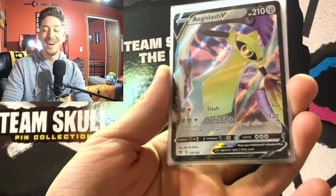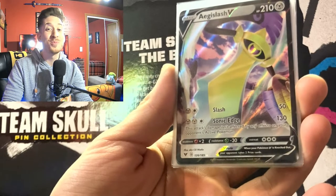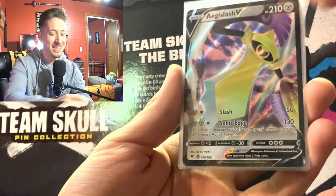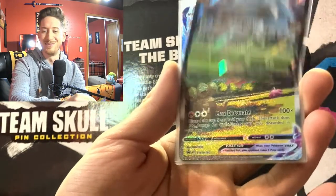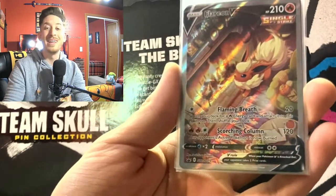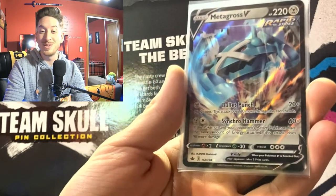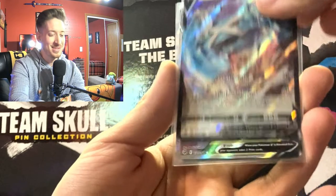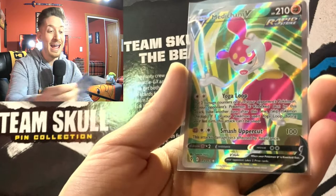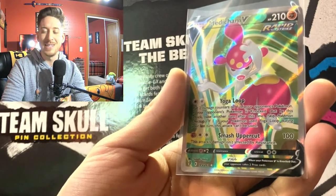Hey guys, before we go let's take a look at some of our significant pulls — we had a smorgasbord of them in this episode. We have an Aegislash V, a Dhelmise V full art, Flareon V Max, Flareon V getting cozy next to the fireplace, Metagross V pseudo-legendary, Mew V alternate art, and a Medicham V. Thanks for tuning into this video guys — we'll see you next time!